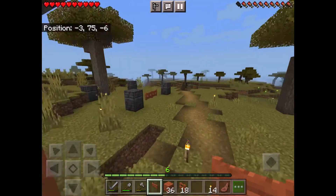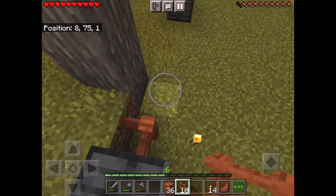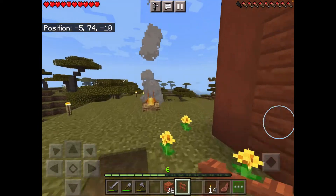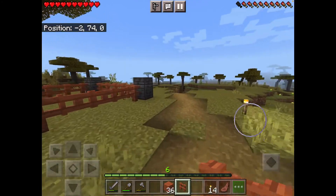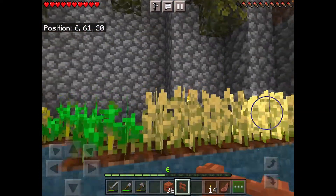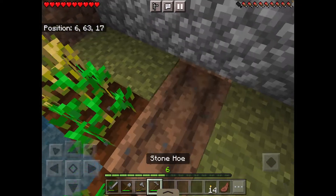We can go over here and place it, then place our fences. I have one extra fence — I can't just leave it. Maybe over here? No... maybe down on my farm, it might look nice. I don't really care, I just don't want this extra fence hanging around.